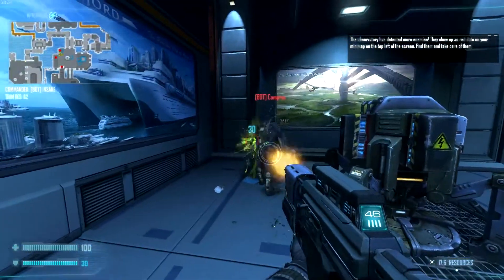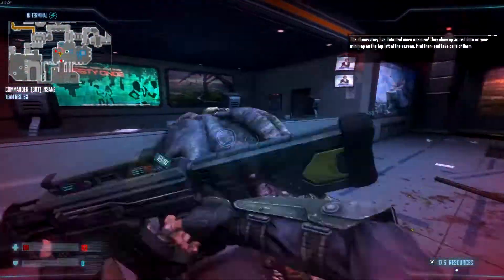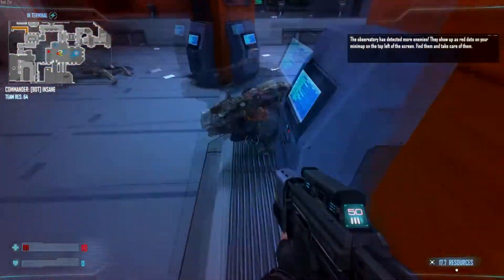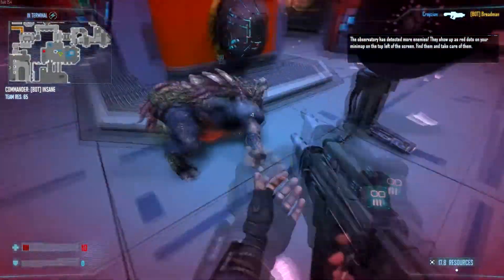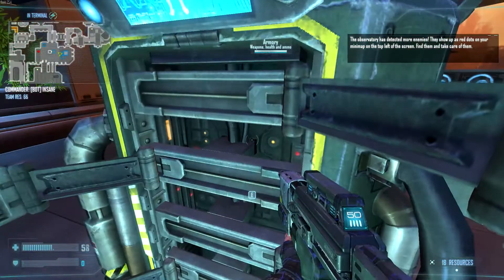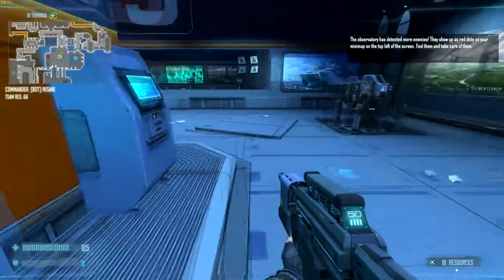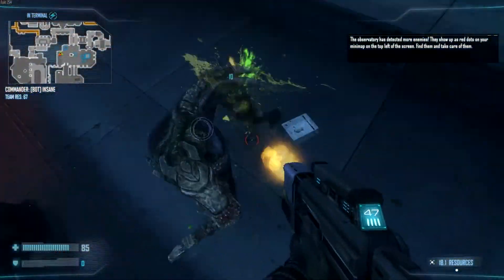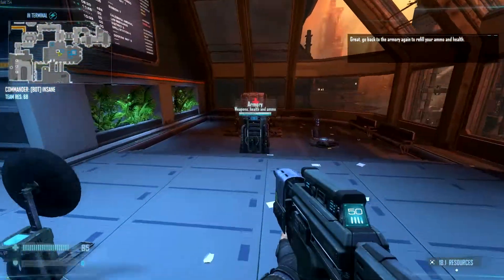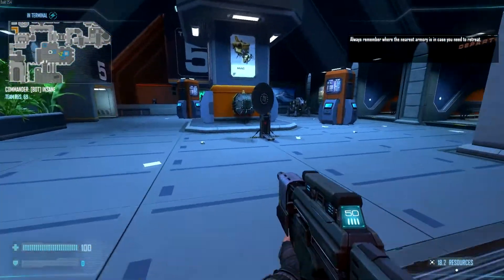There are enemies over here. Get out of here! Reload. Jump. Get out of here. Die! There we go. I need a med pack — heal up over here. Got some health back. Now where's this last guy? Think you're boss sauce? Always remember where the nearest armory is in case you need to retreat.